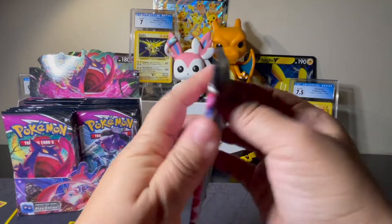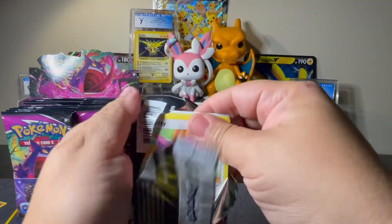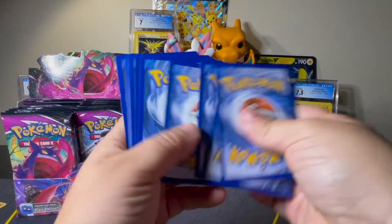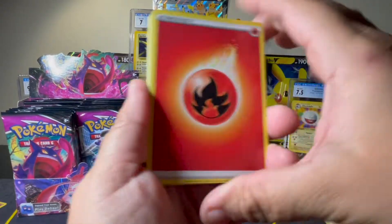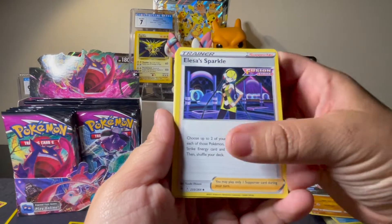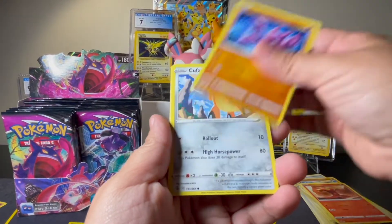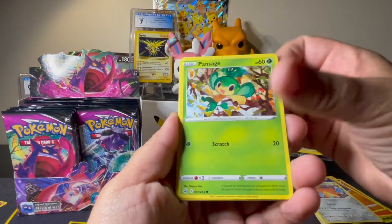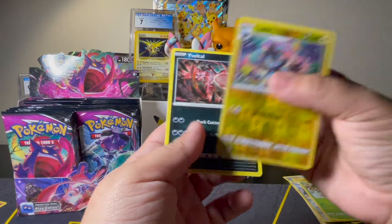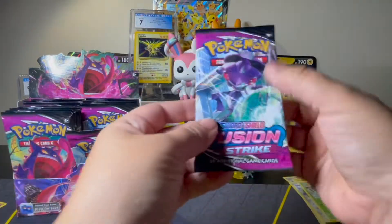Next pack. We've got Fire, Skater's Park, Beware, Elesa's Sparkle, Skiddo, Slugma, Gligar, Cufant, Pansage, Luxio Reverse, and a Non-Holo Rare Yveltal — although that Yveltal art is pretty.